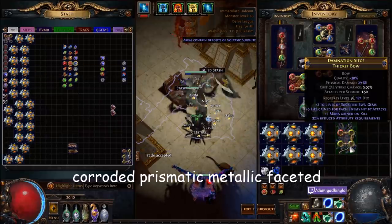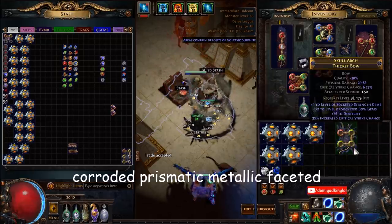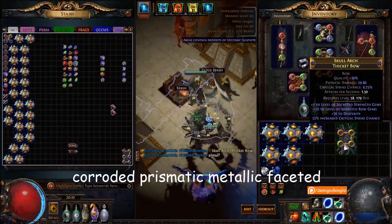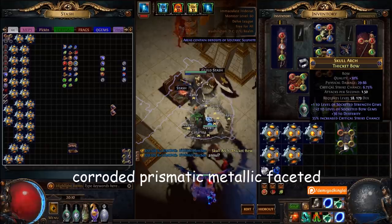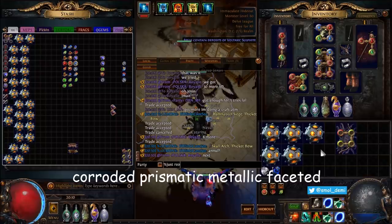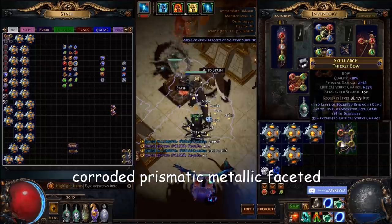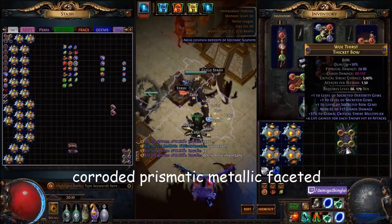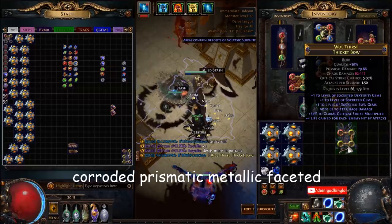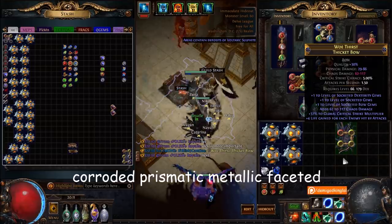Alright, here we go — wait, this is alchemical, we get a scour. Plus three — I think I need to annul that, if I remember right. Gotta get rid of a suffix so he can slam plus one. Next. Okay, I thought we had something there, guess not. Scour, go! Dex bow but flat chaos — so it's a plus three with chaos damage, it doesn't matter I don't think. Next.